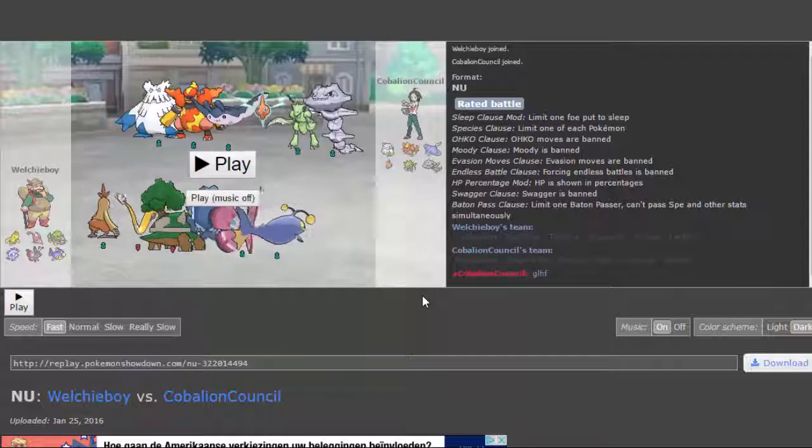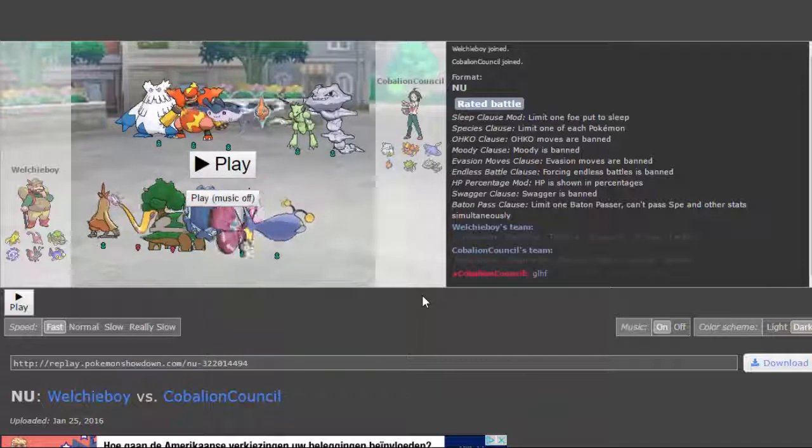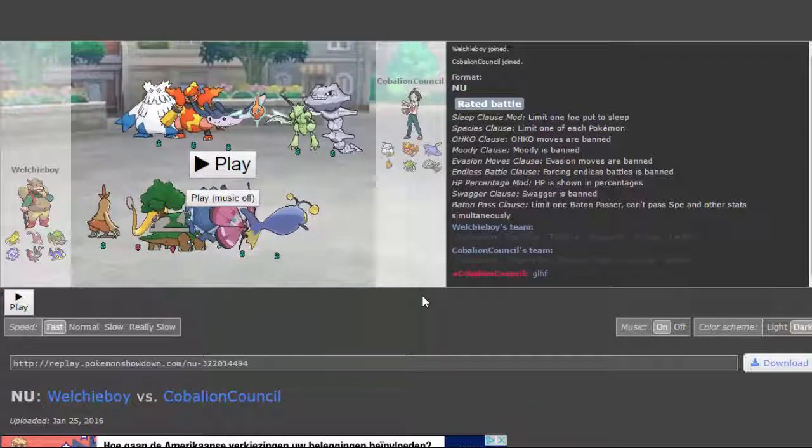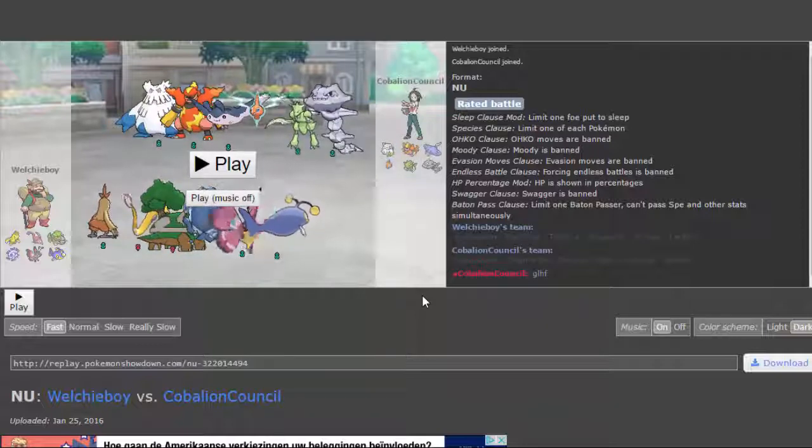You could argue that Charmeleon will be your win condition versus the gym leader because it will probably win you that match — it will make sure that you'll defeat your gym leader and you will get that badge. Something like that — a mon that can win you a game because of its typing, maybe because of its speed or its defensive capability or something like that — it's called a win condition, a win con, and you see it a lot in competitive battling.